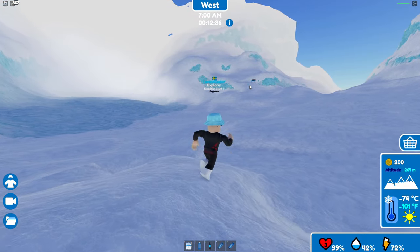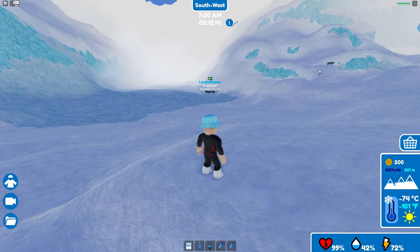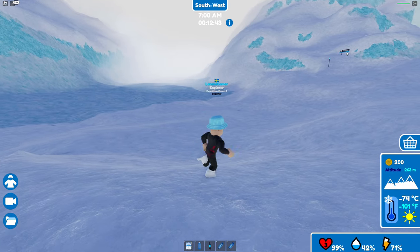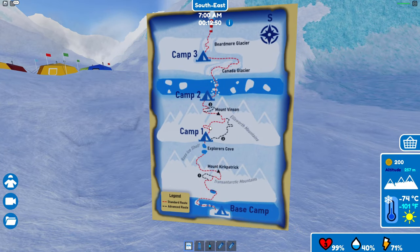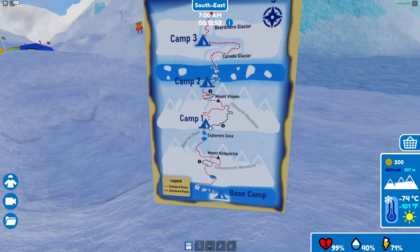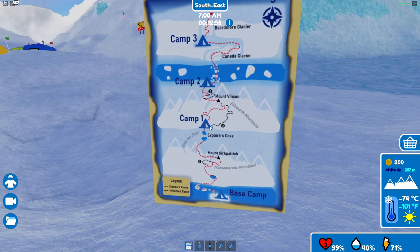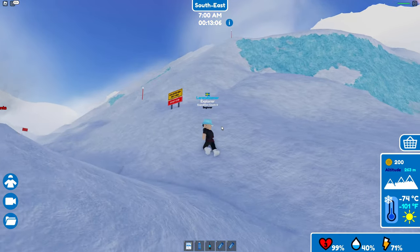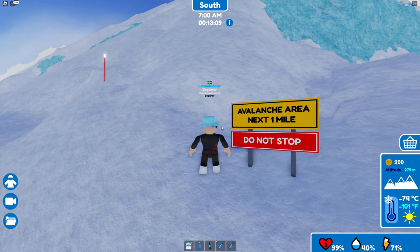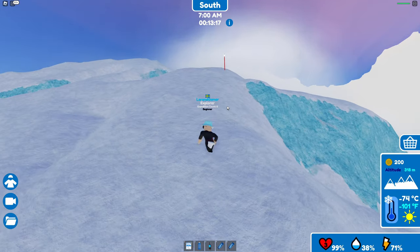There's a blue light on the pole — it says 'Advanced.' If I pull up the map you can see camp one, and the dark route to the right is the advanced route. Let's go up here instead and continue. Oh — 'Avalanche area next one mile, do not stop.' Okay, I won't stop, I promise. I'll keep a high pace.